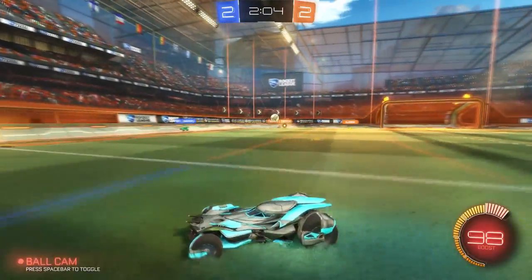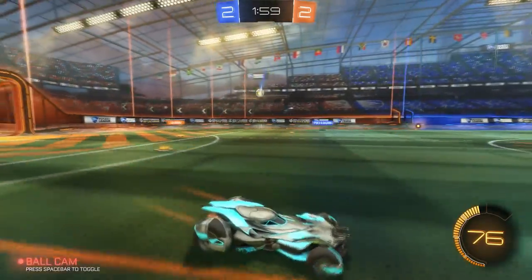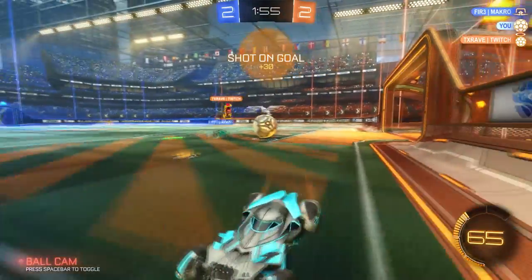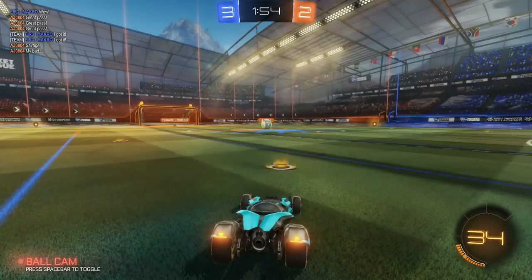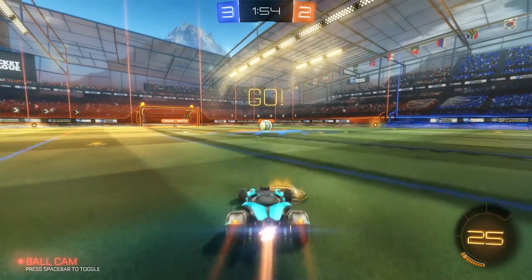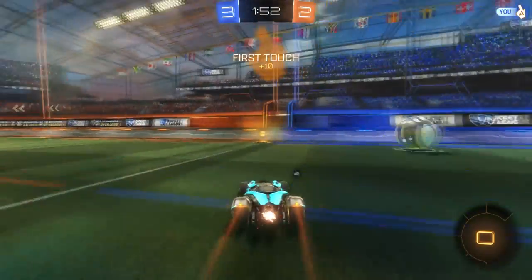Another thing I've realized is it's easier to do aerial dribbles in this car than in the Dominus, at least for me. It can get some pretty nice angles on things — a little bit different angles that you don't per se get in other cars because of the length. It is kind of like a big rectangle just like the Dominus, so it's very similar and it'd be easy to adjust if you already use the Dominus or the Breakout.